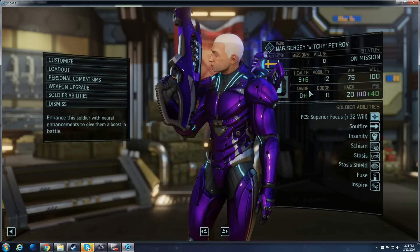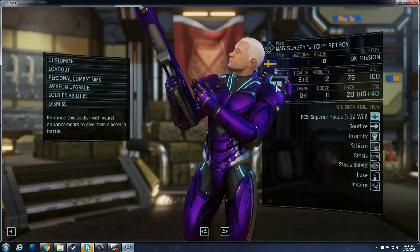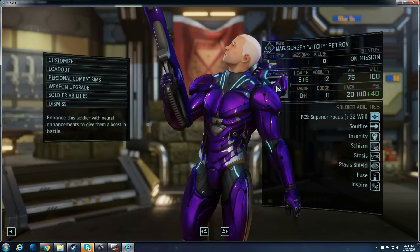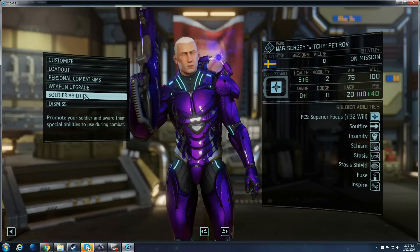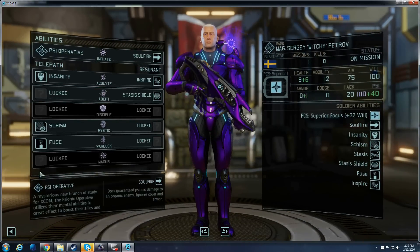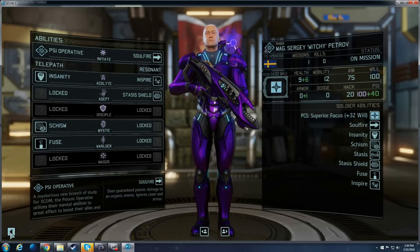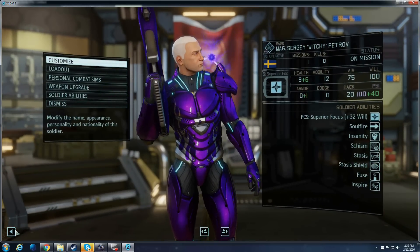As far as personal combat stims, always Will — because a lot of his effects will not break through on another character if the Will roll does not go through. So all Psi Soldiers, you generally want to have a PCS that increases their Will. I don't really have to go over spec — all of these skills just get unlocked with training. So you don't have to machinate over what to spec; you just keep them in the Psi Facility increasing the number of skills they have pretty much at all times.